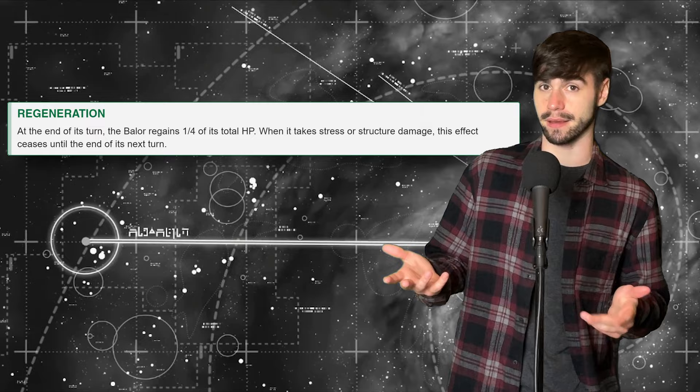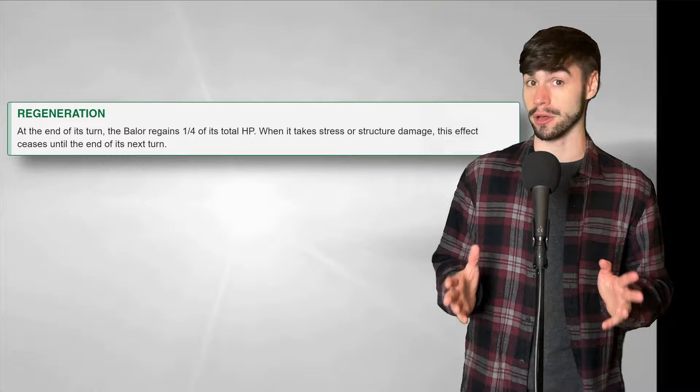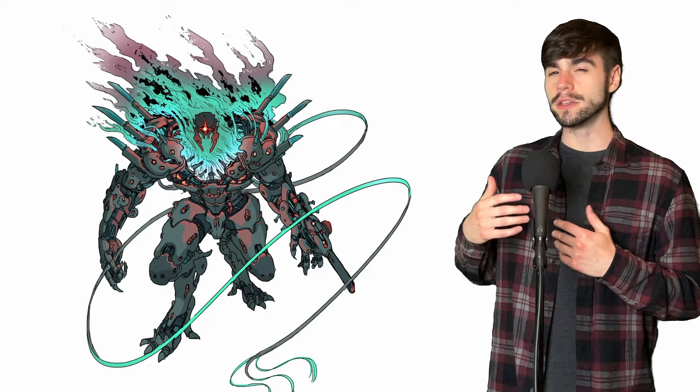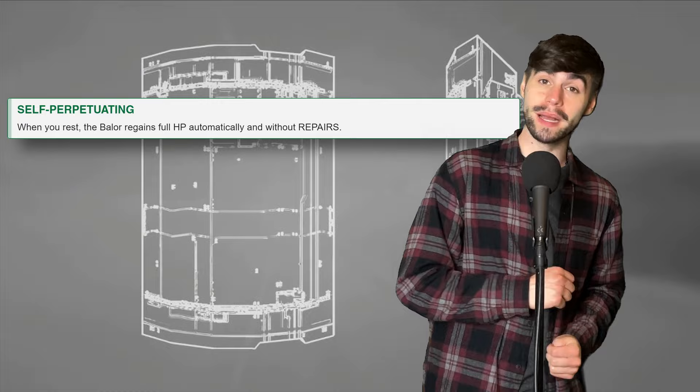Next up is Regeneration, which is kind of what it sounds like — automatic healing. At the end of every turn, you heal 1/4 of your max HP, which the Baelor starts off with a good amount already, at least compared to some other starting frames. The one downside is the fact that if you take structure damage, it's disabled until the end of your next turn. So if you take enough of a heavy hit, the nanites can't keep up with the initial repairs.